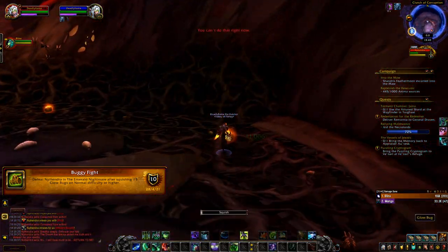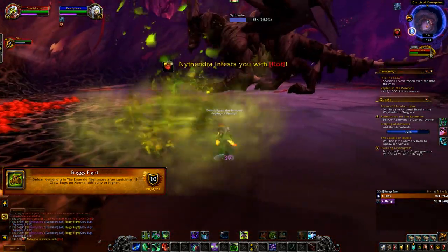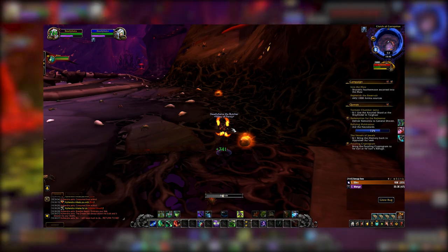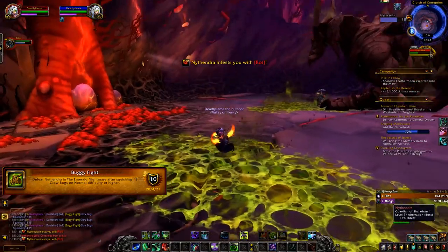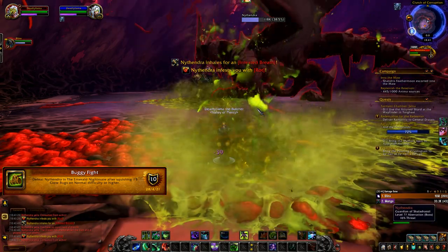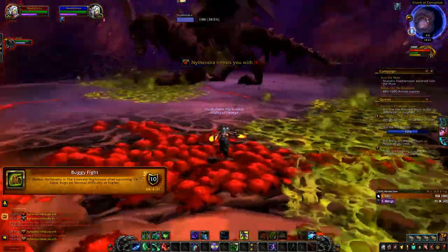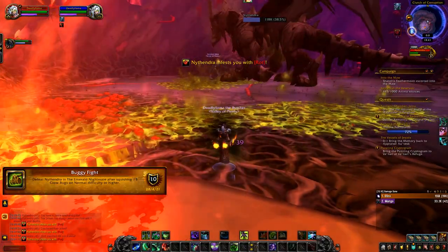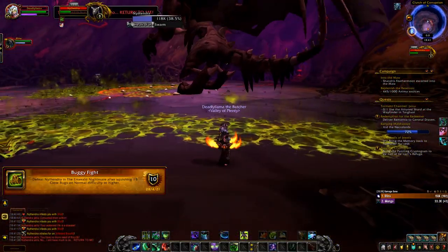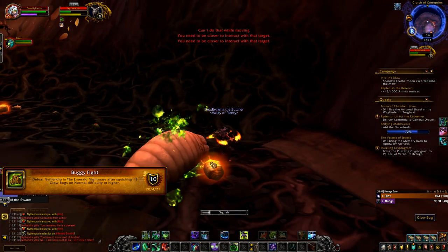What you're going to do for this achievement is engage the boss and wait till she drains her entire energy bar to zero. Whenever she reaches zero, she will start laying on the ground and cast Heart of the Swarm. The entire room will fill up with bugs, and halfway through the cast, red glowy bugs will spawn around the edge of the room. Click on them — it will start to cast Squish. You need to squish 15 of these bugs before killing the boss. Heart of the Swarm doesn't last forever and she only spawns around four to five red glowy bugs each phase, so I recommend having one person on the left side and one on the right. To track how many you've squished, I suggest using Instance Achievement Tracker. Whenever you've squished 15, just kill the boss.